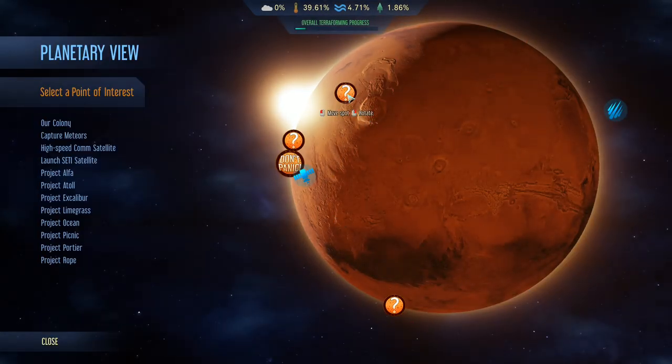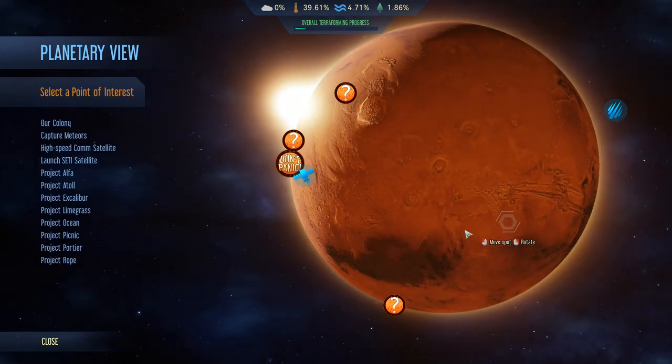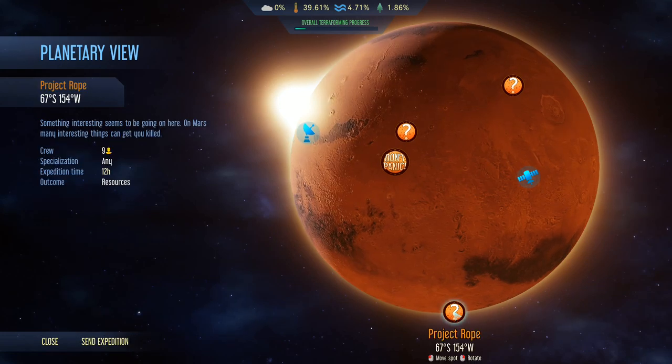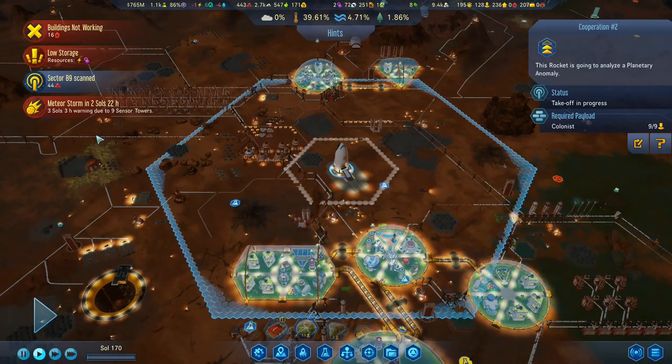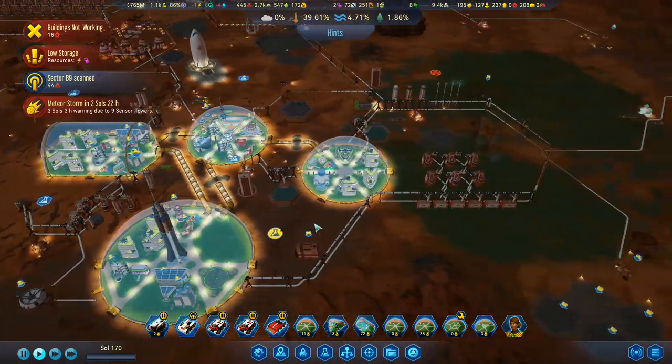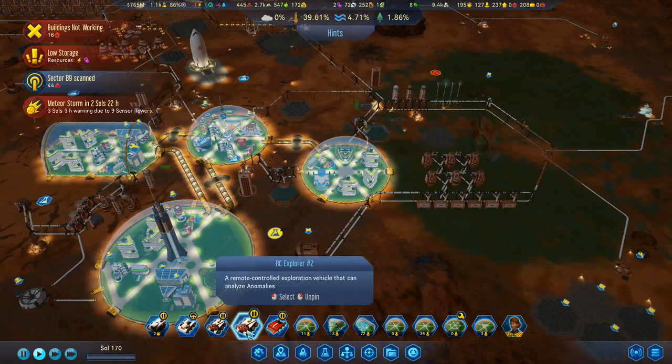Let's go back to the planetary view and see if we've got anything else we can send out. That one needs officers. Something interesting seems to be going on here — on Mars, many interesting things can get you killed. We want nine people, we can get some resources. So let's send an expedition. Cooperation is ready. We'll send an expedition onto that one.